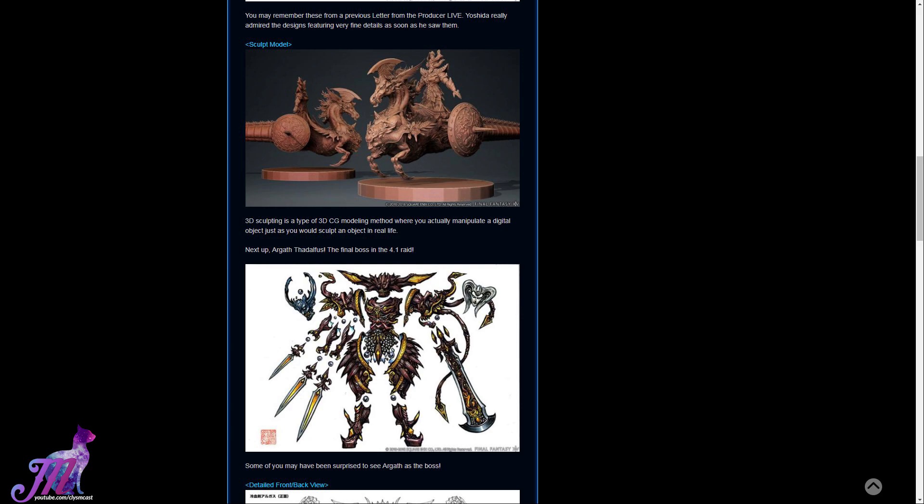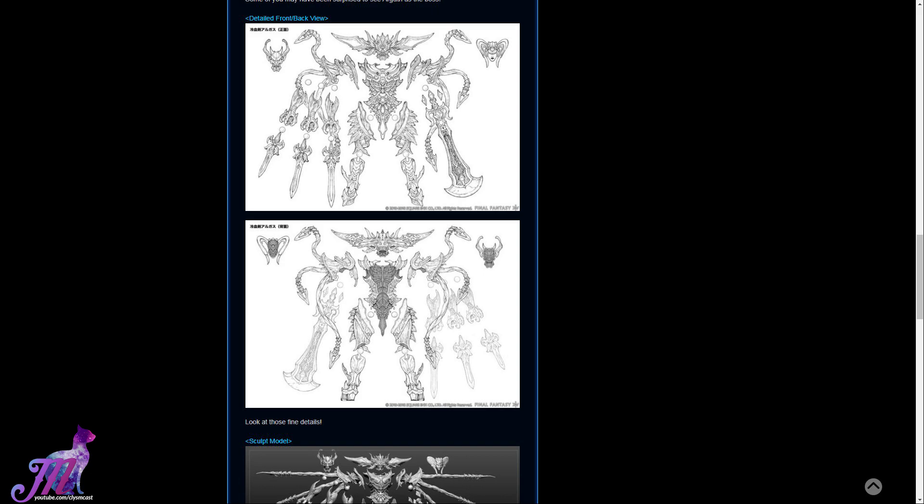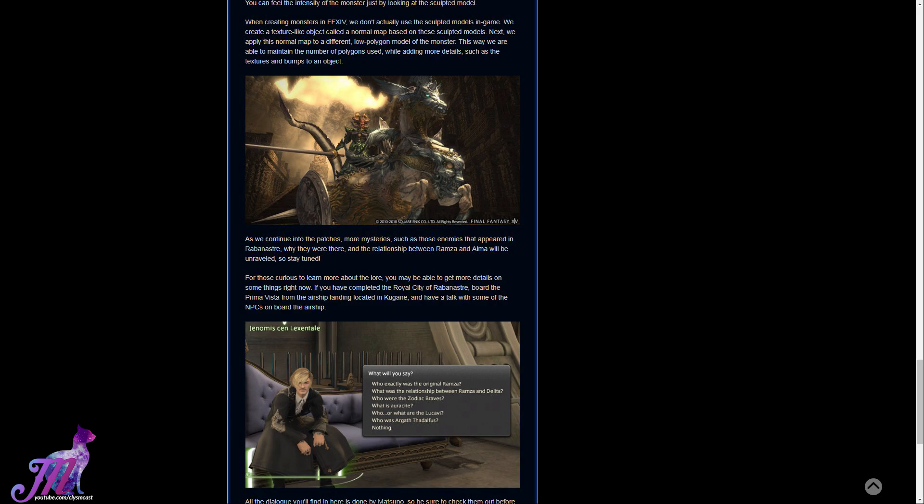Next up they looked at Argath Fadalphus, the last boss in the Rabanasta Raid, and all of the assets that float around with his model. The detail is incredible on the later 3D render here — you can see the muscle tissue connecting the arms and his face, with the teeth sticking out. It's explained that the actual render models aren't used in-game; they make a bump map of these things, which they then assign normal texture maps on top of in-game to give detail. This removes the polygon count that would be needed from a raw render, but they lose very little actual detail, and it's more viable for cross-platform play with reduced lag.